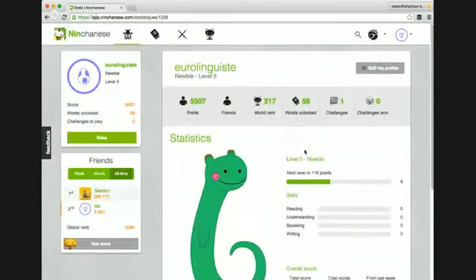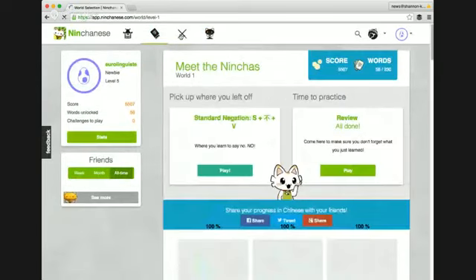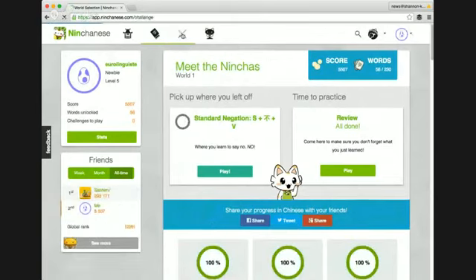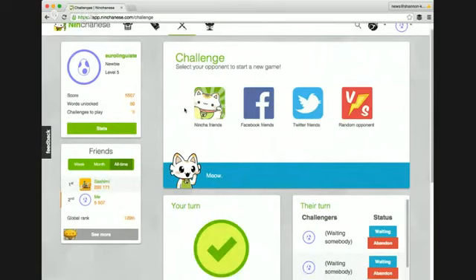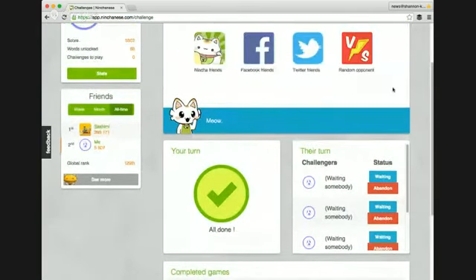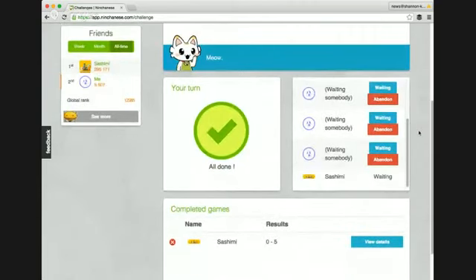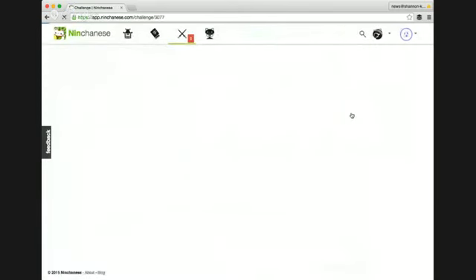This shows how much I've increased from last week — there are some really detailed stats, it's pretty fun. Now let's go to the challenges screen. I really like the challenges, they're quite fun. You can challenge your friends — I don't really have any yet — your Facebook friends or Twitter friends, or you can choose a random opponent. You can see I've started a few games and I'm still waiting for the results.